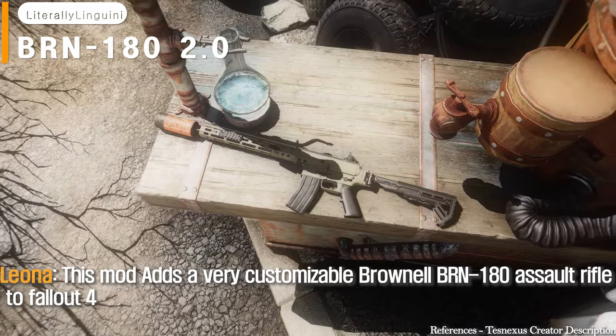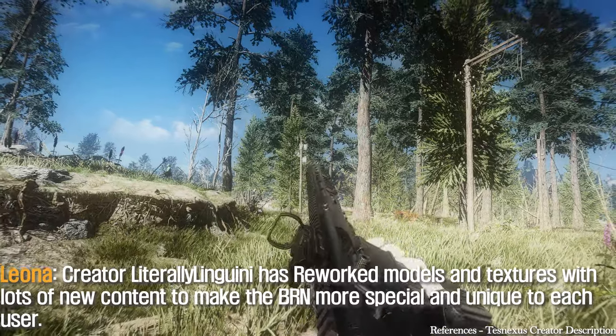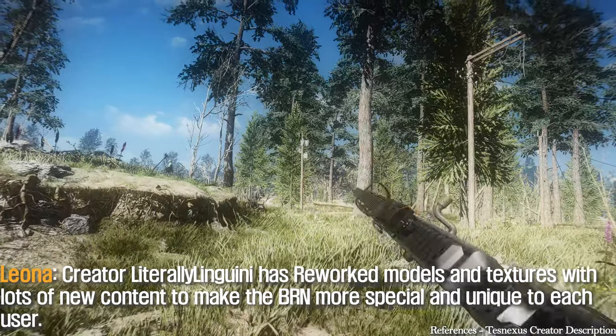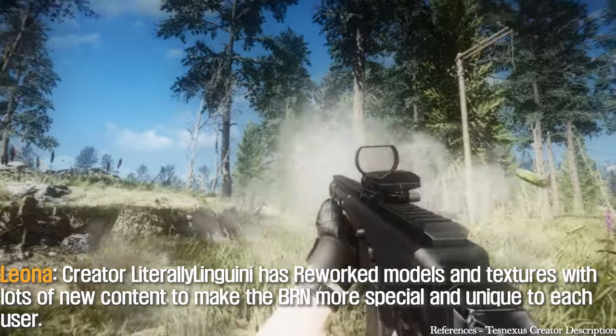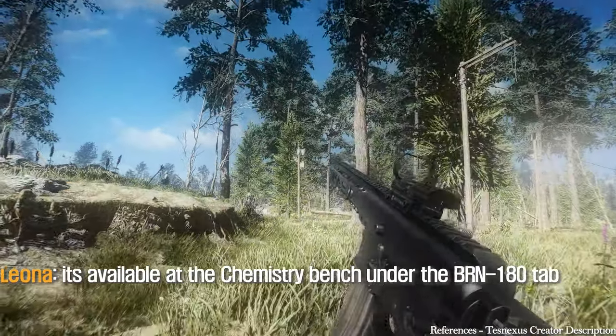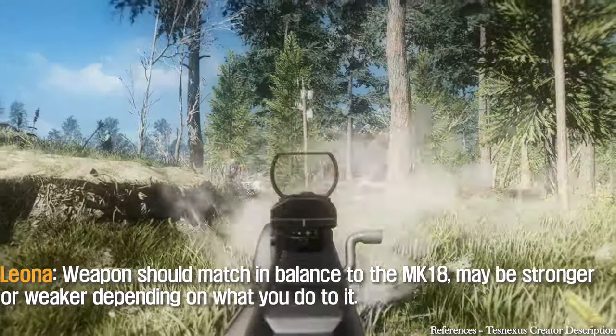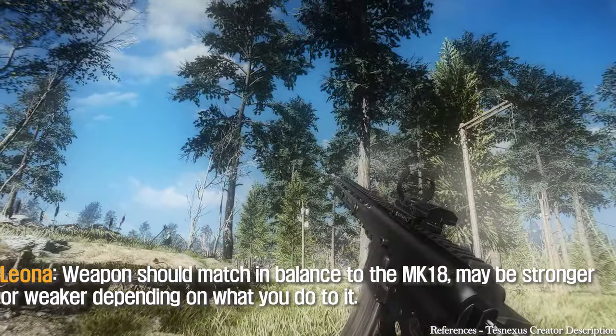This mod adds a very customizable BR-980 assault rifle to Fallout 4. Creator Literally Linguini has reworked models and textures with lots of new content to make the gun more special and unique to each user. It's available at the chemistry bench under the BR-980T. Weapons should match and balance to the MK-18, and may be stronger or weaker depending on your modifications.